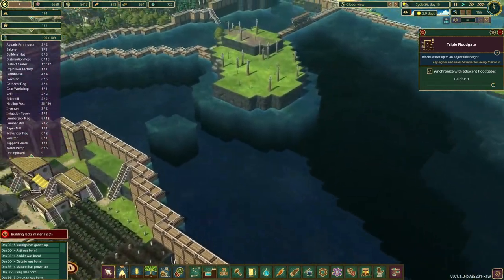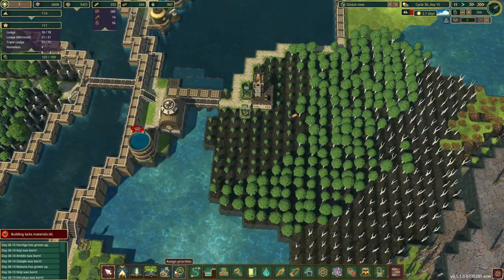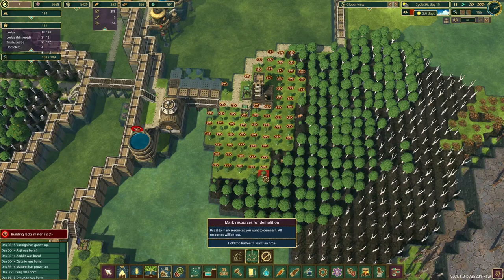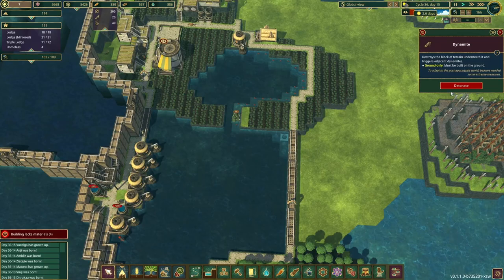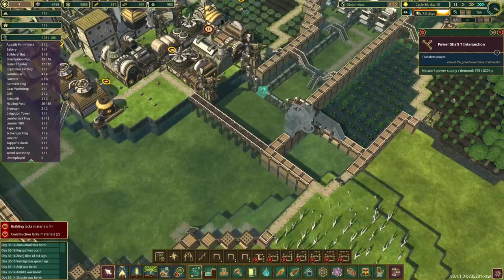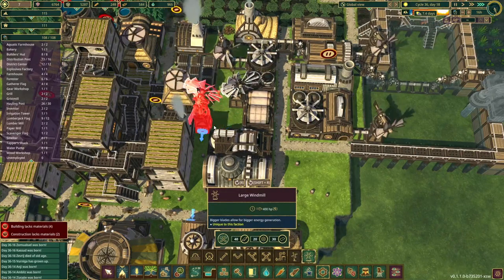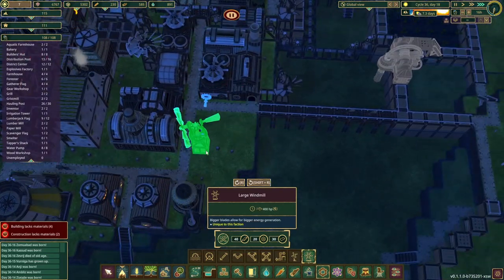With the drought coming in, this should hold enough water to keep us going for a very long time. We're going to convert most of this into farmland, which will be better for us than trees right now. Even with all the wind power we currently have, we still don't have enough to power that pump. So we are going to need more power, probably wind, but I can't fit any in there - draft!